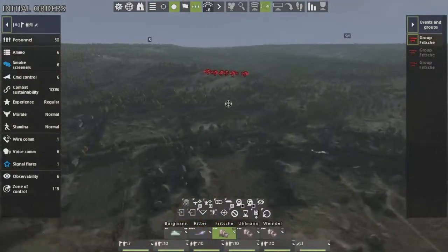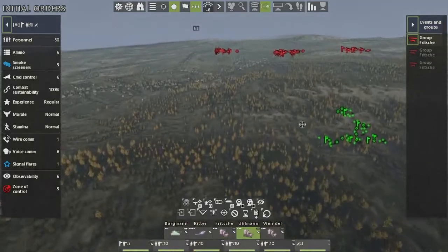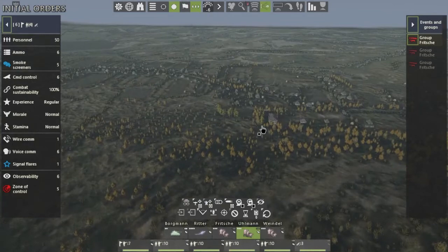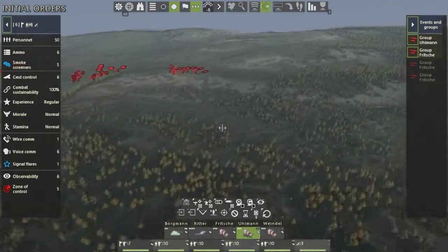The next thing we're going to do is give these units just a move order over here. We just want them to casually walk into town and do some reconning. So let's just go over right to there — just go for a stroll.